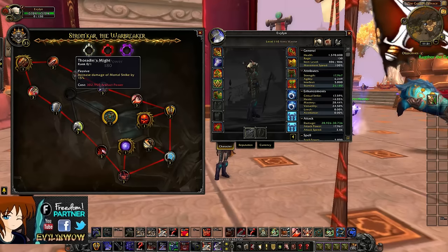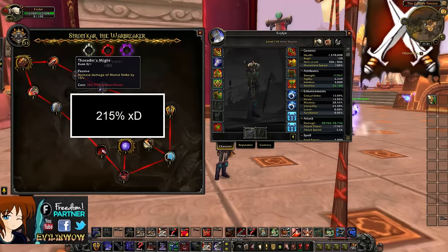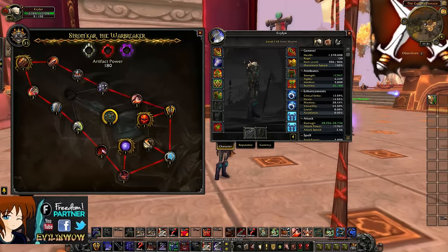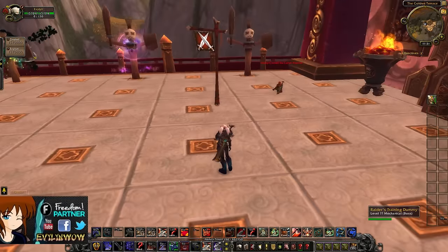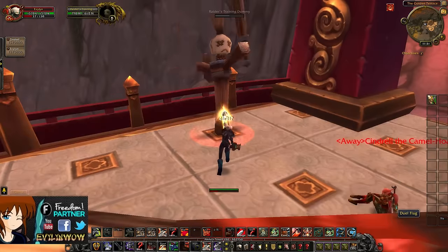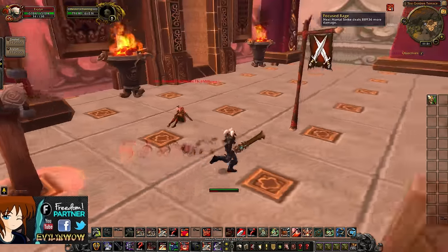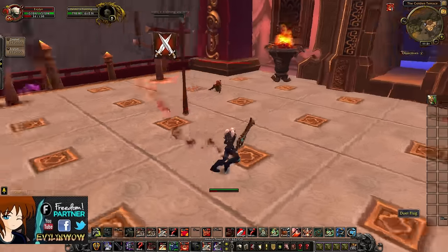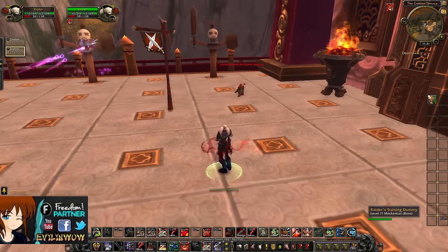When Thoradin's Might comes into play later on, 15% more damage will probably push it up to 185% damage on Mortal Strike, but right now it's 170%. They'll probably nerf it, but I don't feel like the damage needs to be nerfed. If you look at my health bar, you can actually see me stacking Focus Rage — I like to call these super saiyan 1, super saiyan 2, and super saiyan 3. So you can see when the burst is about to come.